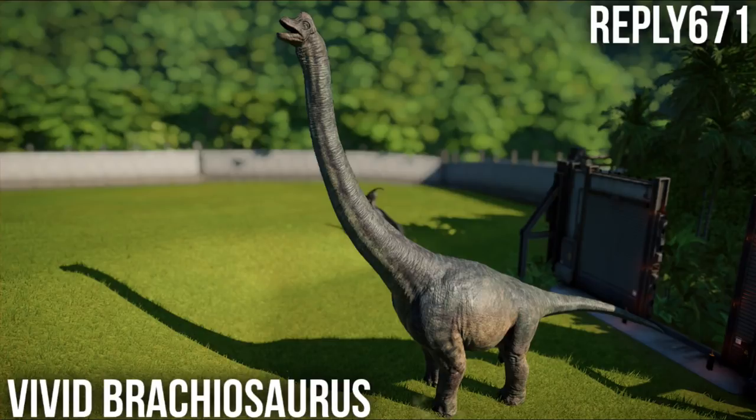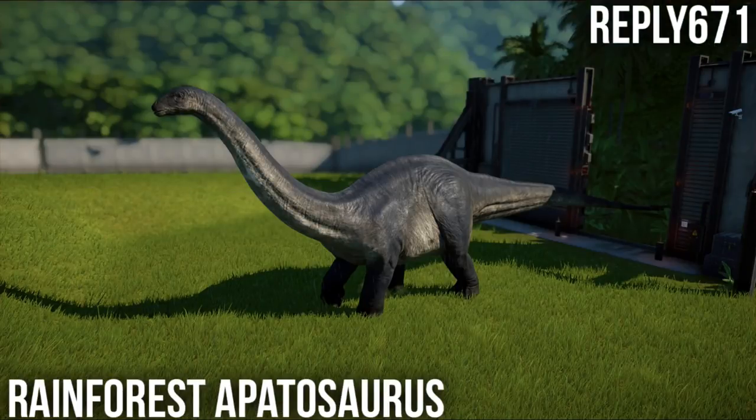Moving on - we've seen Isla Penna already, so this is Isla Sorna. We have the Rainforest Apatosaurus, which is perfectly pleasant. I'm not the biggest fan of the Apatosaurus, but this is quite a nice little skin. I quite like rainforest skins in general - the blue looks quite nice, it's kind of like a cold steel thing going on, which is apparently my word of today.